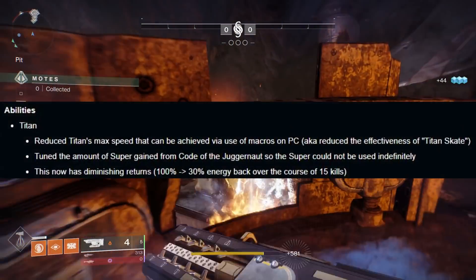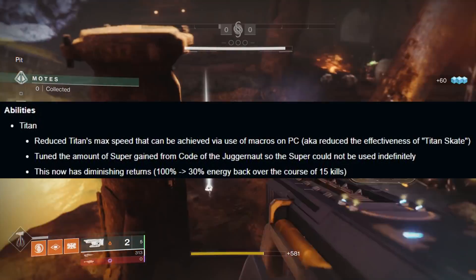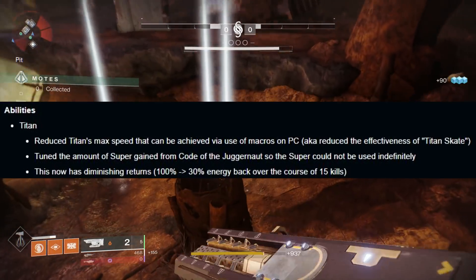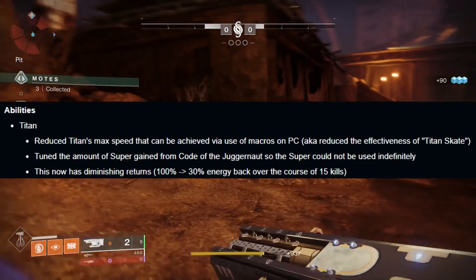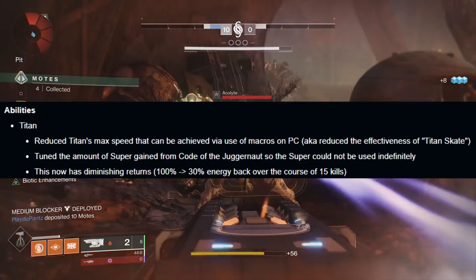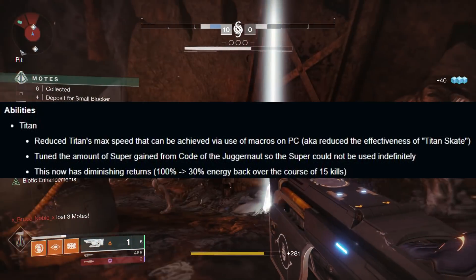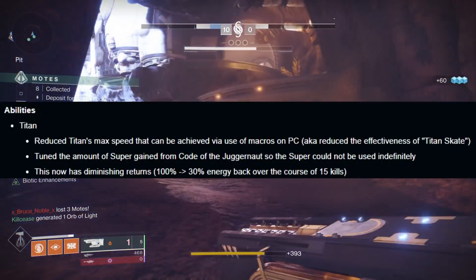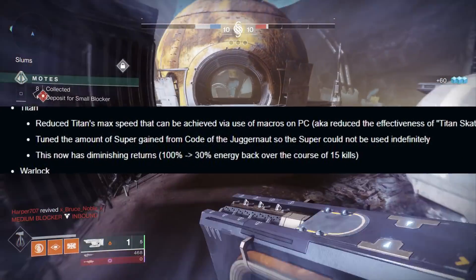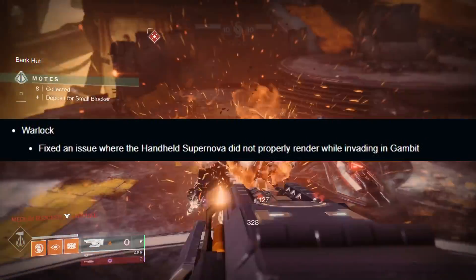For abilities: the Titan's max speed achievable via macros on PC has been reduced, so Titan skating should be gone or severely nerfed — this will change the PC meta massively. Also, they tuned the amount of super energy gained from Code of the Juggernaut so the super could not be used indefinitely; it now has diminishing returns scaling from 100% down to 30% energy back over the course of 15 kills. For the Warlock, they fixed an issue where the Handheld Supernova did not properly render while invading in Gambit.